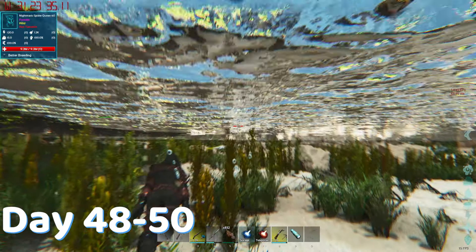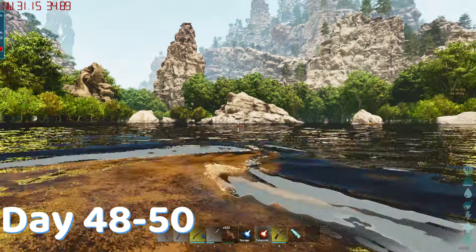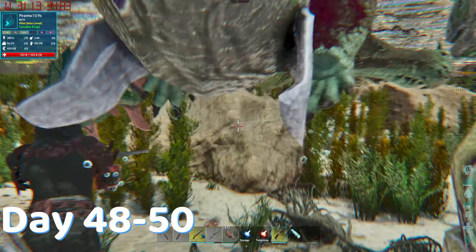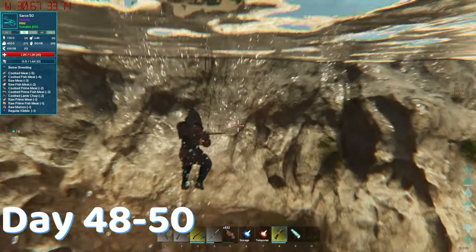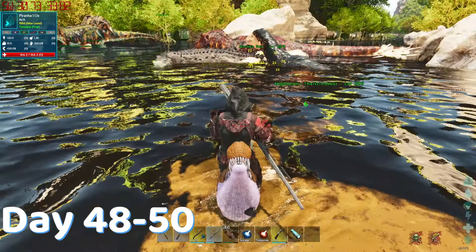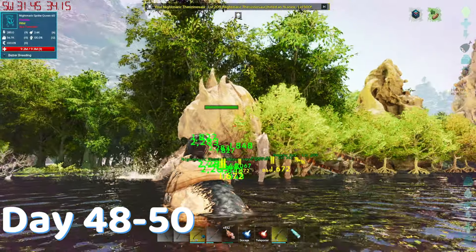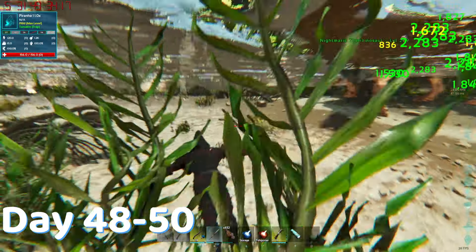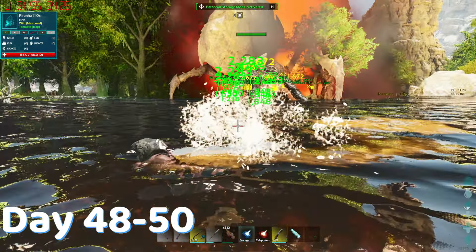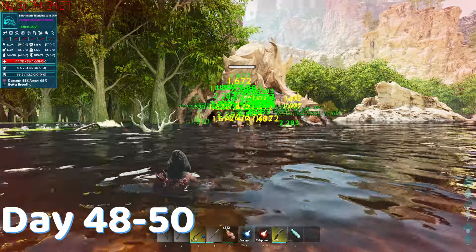I saddled up a couple of fairies and went out looking for a nightmared broodmother, which is the next boss. I found one, but it was legit submerged in the swamp. I hop in the water and nothing but things that want to kill me were in there. I quickly grappled away and onto a rock where I start to prepare for the first wave. Crossing the ocean, I lose like two rexes thanks to a gang of piranhas. I had to saddle a therry just to clear them out. Finally I get to the spot in the water where my short ass can stand. I start throwing out my army and they are dealing damage, eventually dropping the spider's health down to like 8 mil.